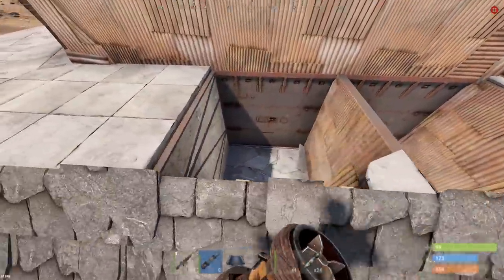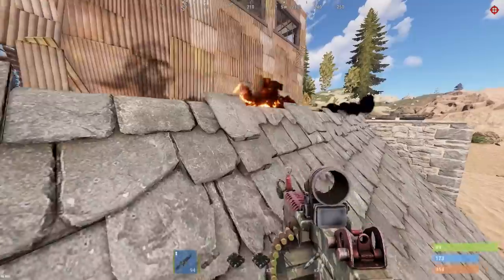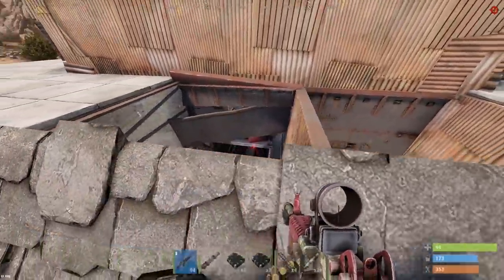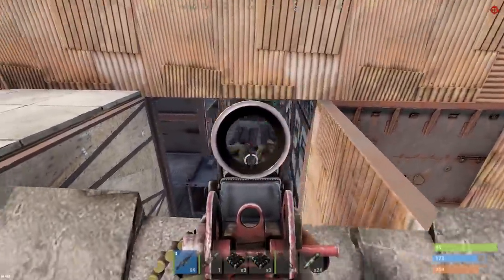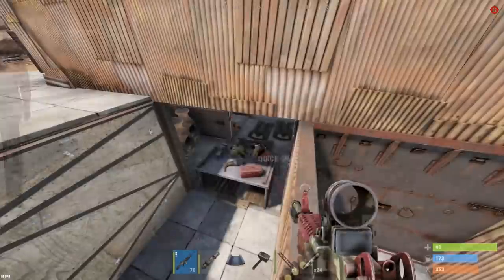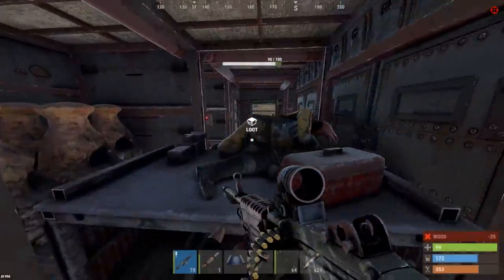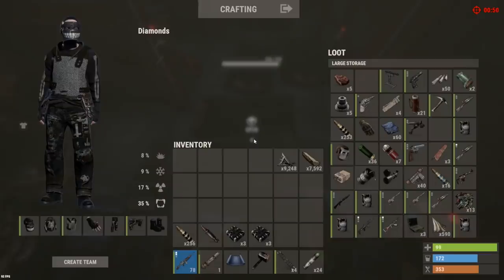It is armored — kind of jinxed myself on that one. We've got enough to do an armored wall though, so we'll go straight to the center. It's our third, fourth, five sleepers. Garage door left open. Furnaces. 13 tech trash and 253 explosive ammo.